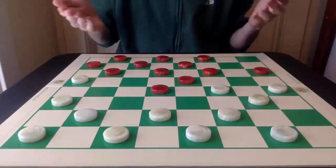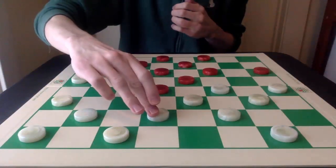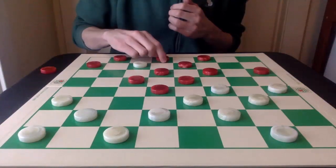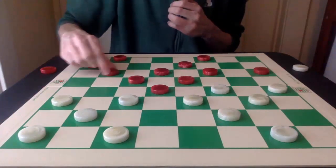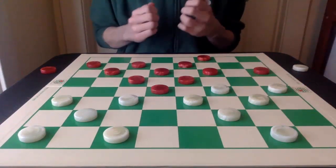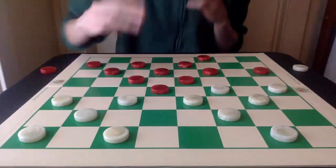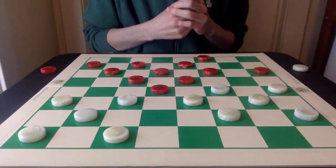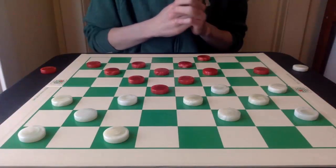I know this is standard play to many of the viewers out there. Not 9-13 here as this goes into the big shot, but 1-6 instead. Now, typically 22-17 is played here, but this 32-28 move is the deceptive variation. So this is really where we're going to focus our main points on today.